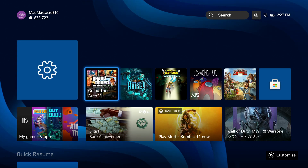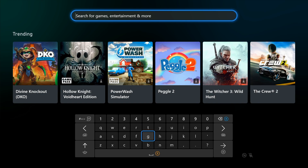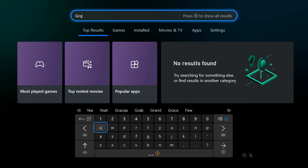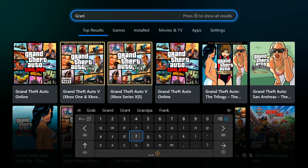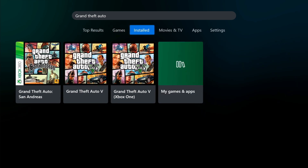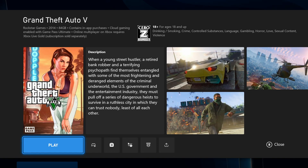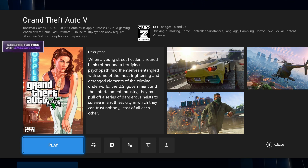Once you do that, your console will reset and you'll be back on the home screen. Hit the Y button and search for Grand Theft Auto. It's already showing up — you want to look for the one that shows Game Pass in the bottom left. Click on it and you'll know it's the correct one if it shows the zero with the Z at the top, the 18-plus rating. That is the Japanese version of the game.